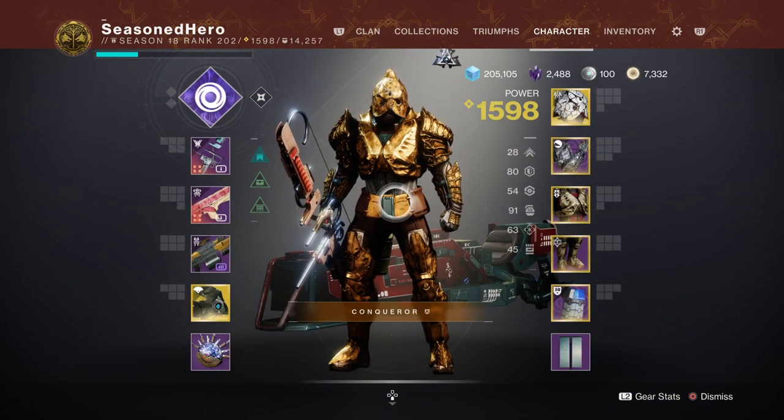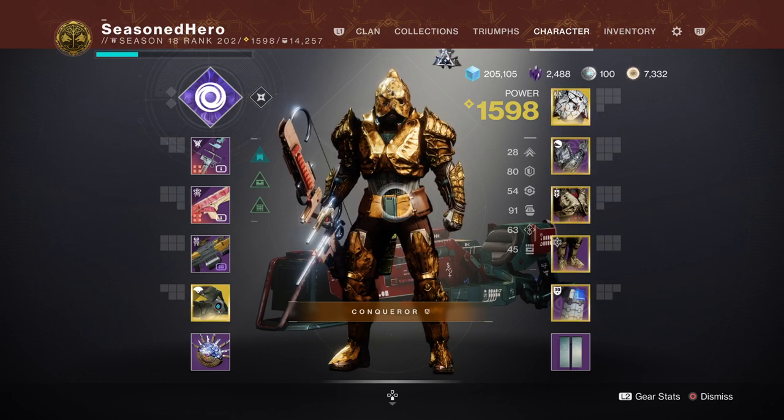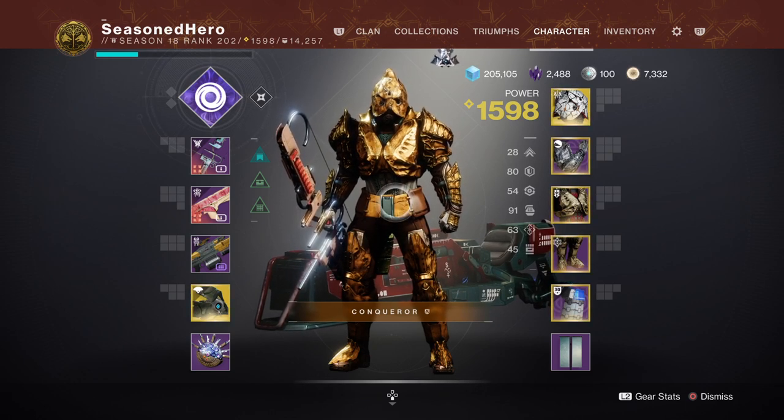Key stats are 18 in Resilience, 19 in Discipline, and 16 in Intellect, although Intellect can be reduced down to 50 if you use Font of Wisdom mods.